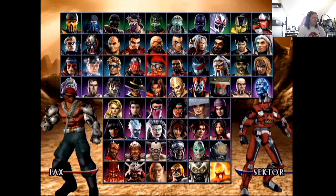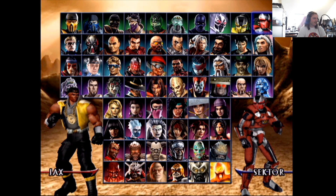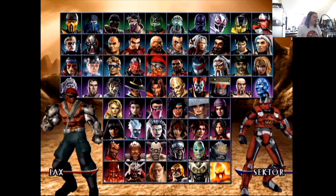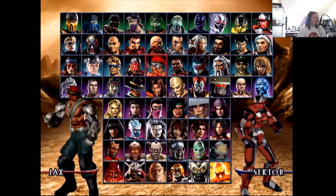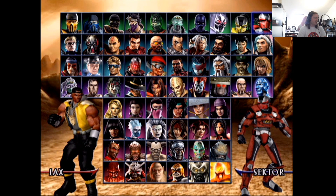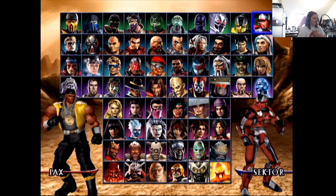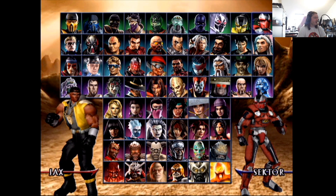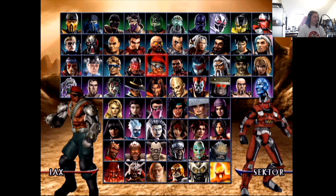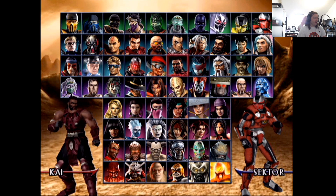Jax — I prefer other Jax designs. This one doesn't look how I imagine Jax. The first design is probably a six, the second is probably a five — it hasn't aged very well. I do like the big flavor-flav-style logo but with the Mortal Kombat branding. We know he's in as a cameo. I'd love him as a playable character — great character.